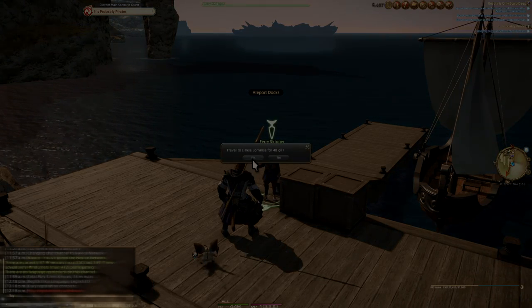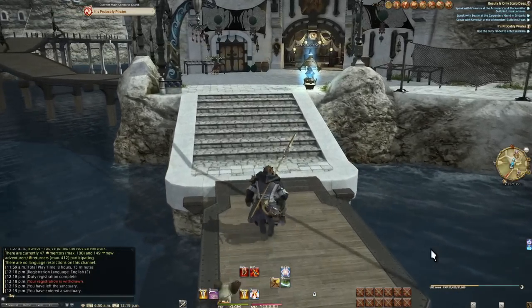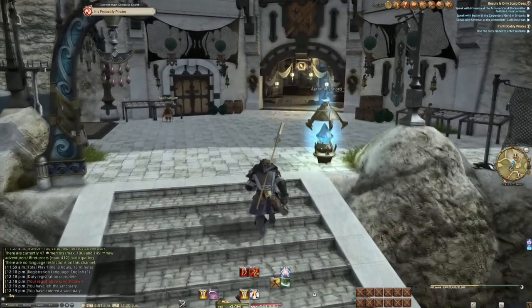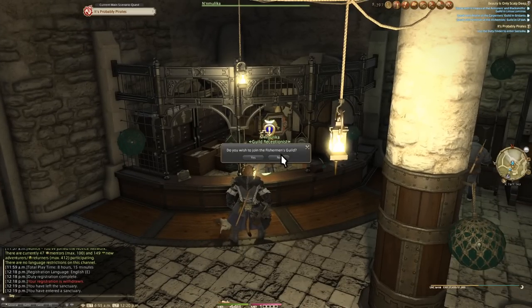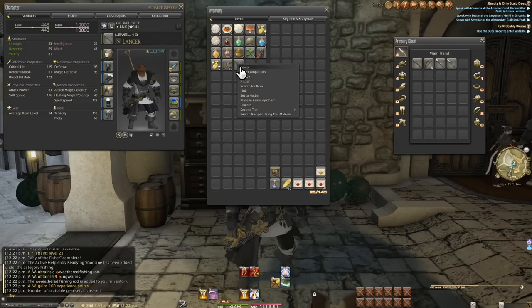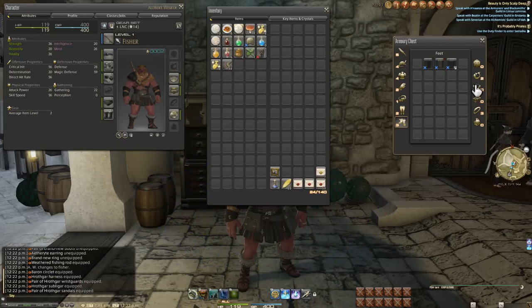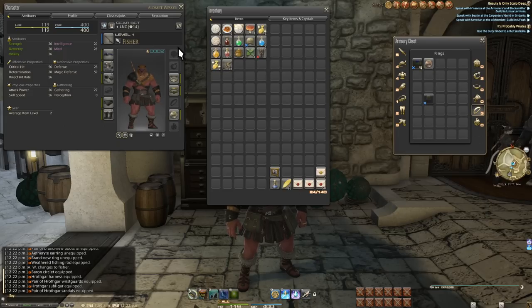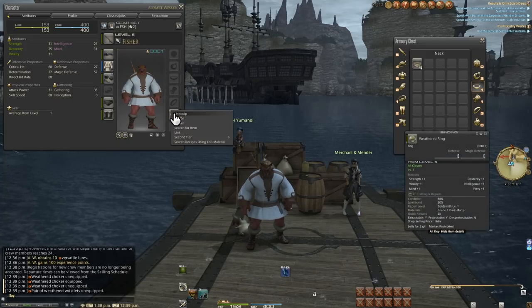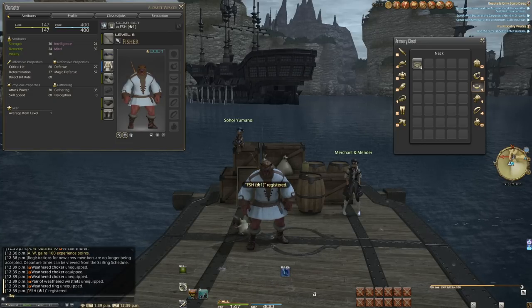Time to head back to Limsa. Immediately after getting back, we end up in front of the Fisher's Guild. Same as any other guild, talk to the receptionist and take the quest to become a fisher. And just like any other class, equip your quote-unquote weapon and put on some clothes if you don't like being naked. Also, our accessories don't matter, so we might as well keep those off since they offer no stats and barely anything visual is done when you wear them.